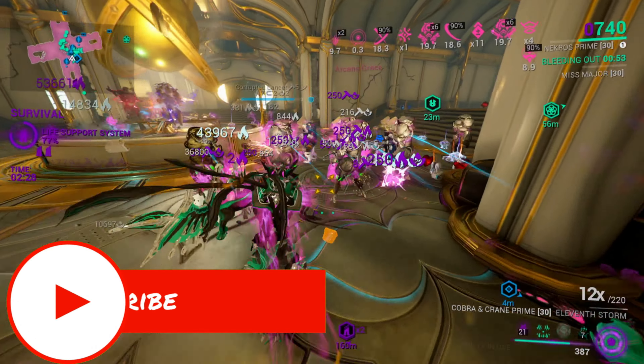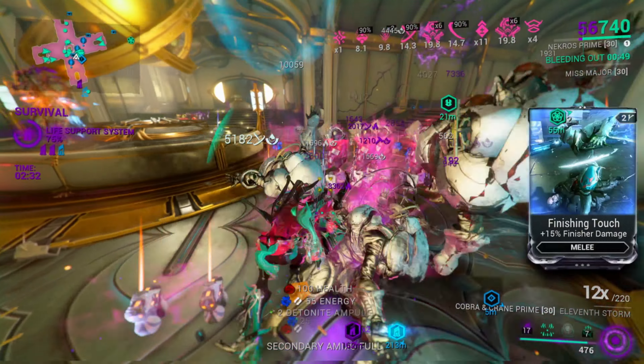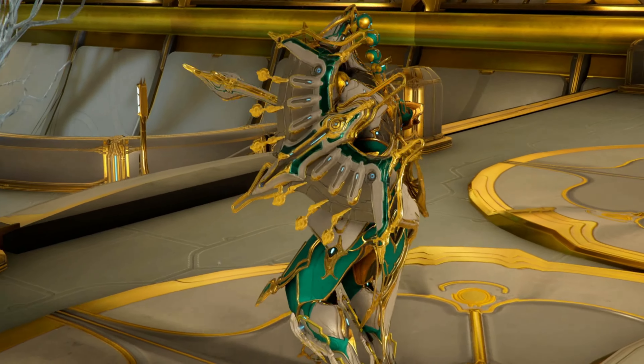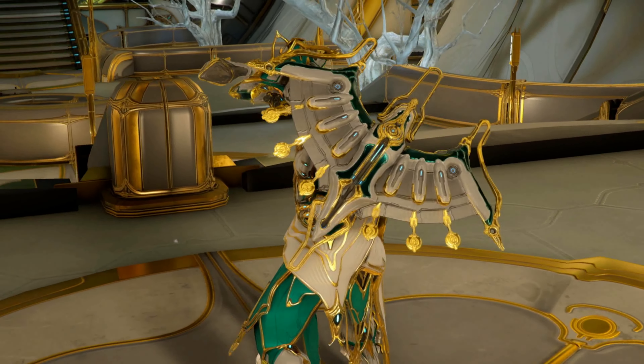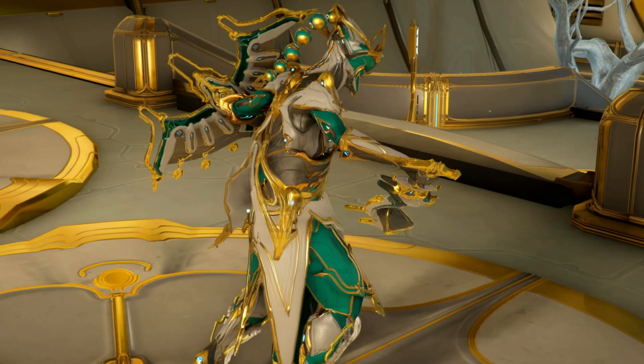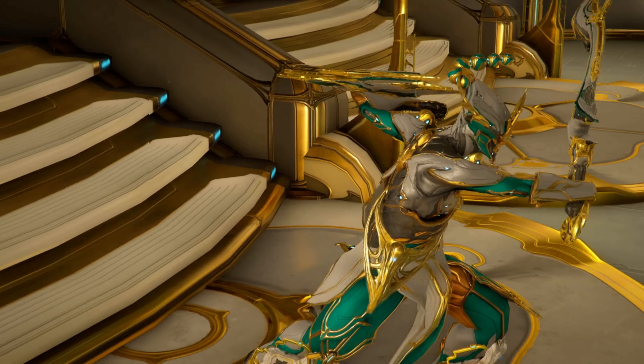Welcome back to another Warframe video. Today we are going to take a look at the worst Prime weapon that came with Baruch Prime. The Cobra and Crane Prime has a really cool Prime skin look to it — the sword just looks like a massive machete hammer. Crazy design, but awfully the worst weapon to end up in Warframe.